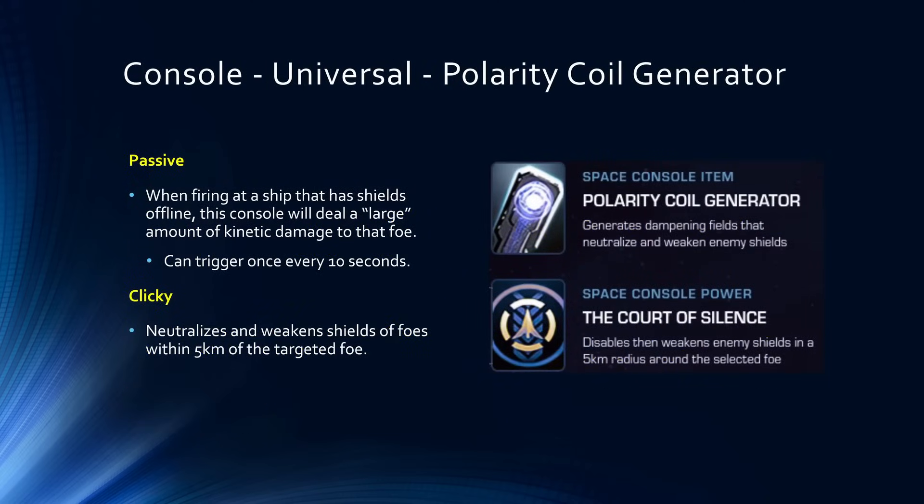Next up, the console is the Polarity Coil Generator. It has a passive effect where, when you fire at a ship that has shields offline, the console deals a large amount of kinetic damage to that foe, but only once every 10 seconds. The clicky is going to neutralize and weaken the shields of foes within 5 kilometers of the targeted foe. The key unknowns are how long the shield disable will last and how potent the weakened shield debuff will be — that's where having a tooltip would be very handy, but Cryptic doesn't like to give us tooltips.